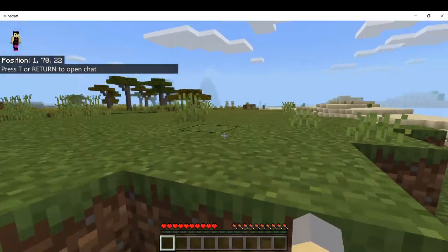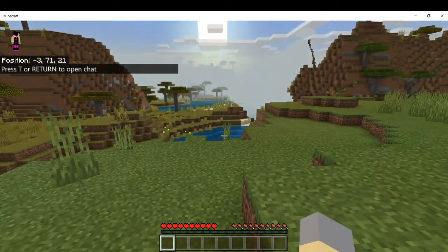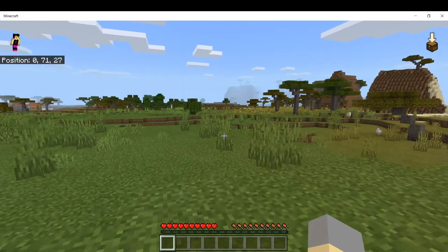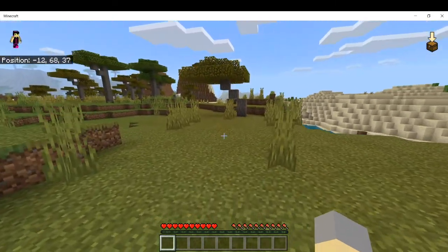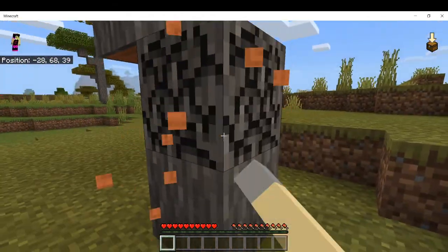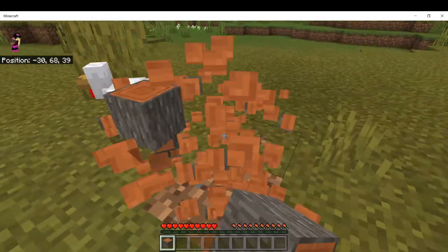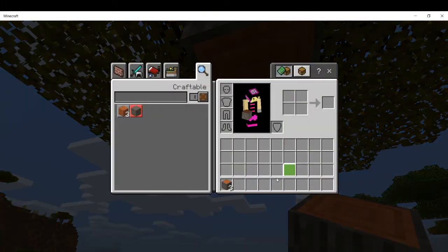There we go - this is Minecraft, this is the world you'll generate in. There's no time to waste. The first thing you need to get is wood - that's the resource you obviously need. Take some time and punch wood with your bare hands. Yes, you can do this in Minecraft. Then press E or your inventory button, whatever Bedrock device you're on.